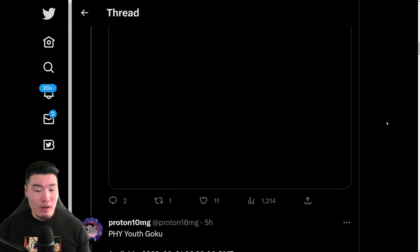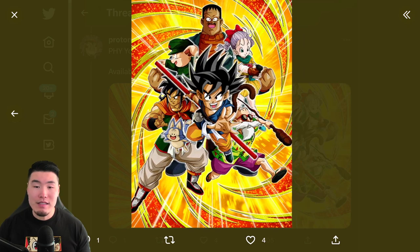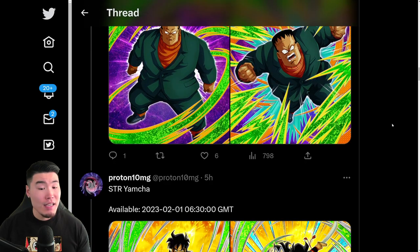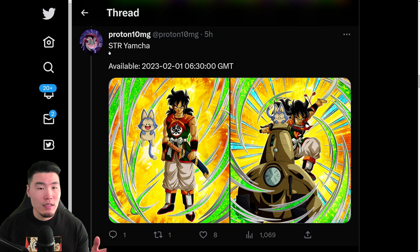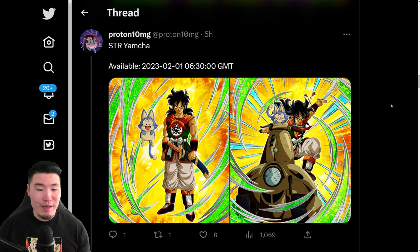From there, we have the assets for the Kid Goku — there is the SSR and there is the TUR — and then we have the Ader as well, SSR and TUR arts. And after that, we have a free-to-play STR Yamcha, or Yamcha and Pu'ar actually. But I think it's just called Yamcha in the card name. So there is the SSR and TUR for that Yamcha.